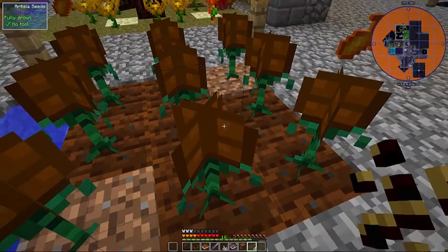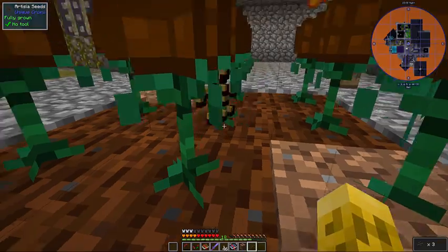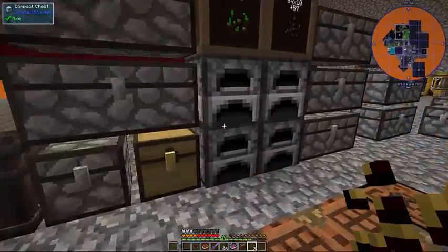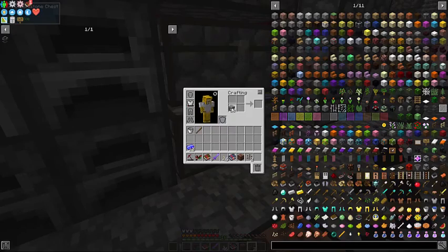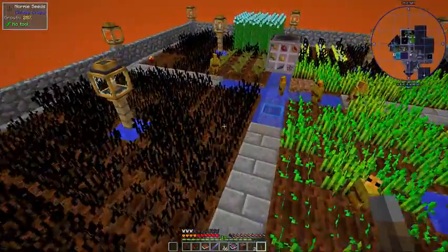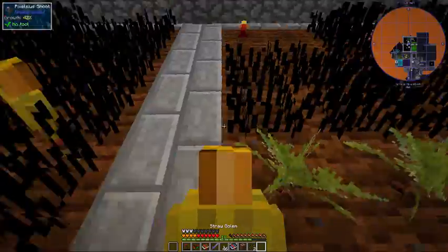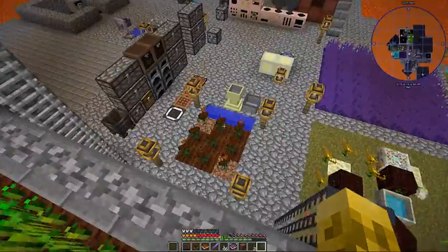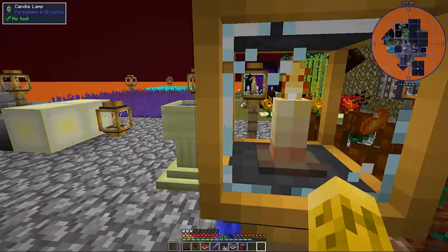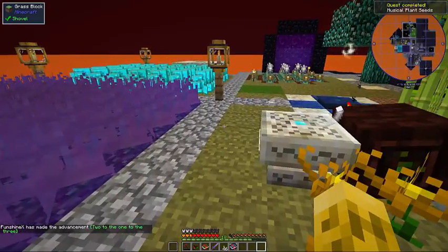Note to future — to past self: build this further away from your crafting area. Now I need two more to replace all the ones that sucked up. Alright, we got a musical seed. Two to the one to the three — nice. I don't know what that means. We got something right there, and it wanted us to make another jukebox to play for this thing, so we have another diamond and some wood.